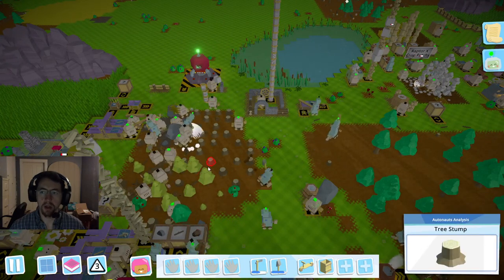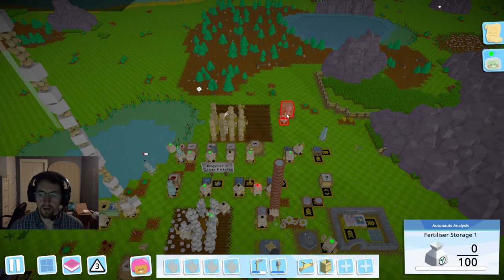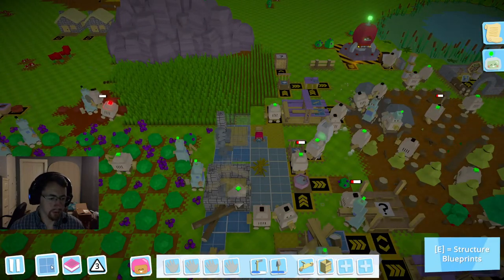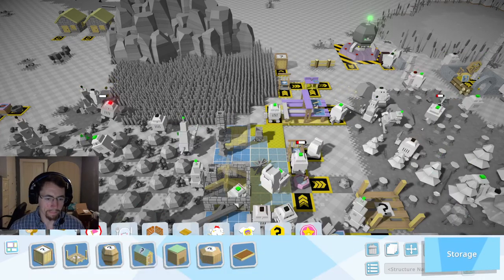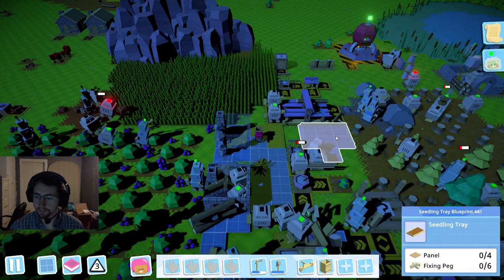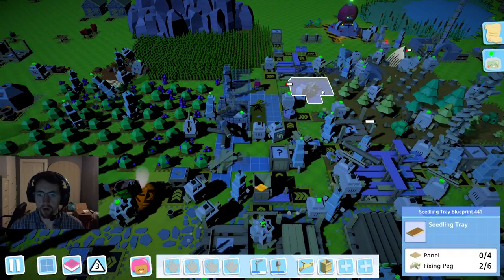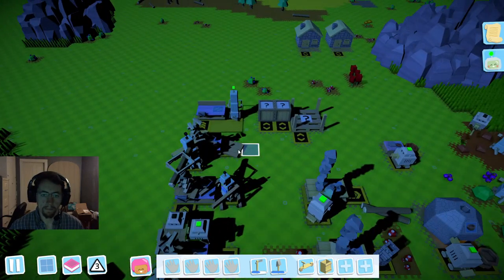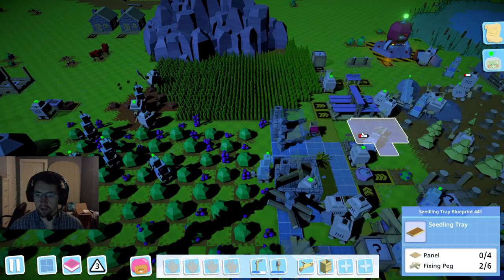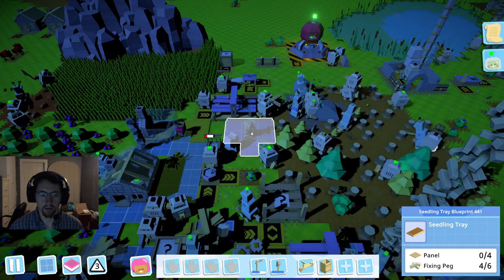That seems to be why. So we're going to start using the tree compost — there's the compost. We're going to start using the tree seedling tray — let's see about building one of those. We're going to go ahead and pop that one into place. We're going to need four panels for that one, so it's going to be a little bit more complicated. We do have a couple of panels over here, so that's good. As soon as we get the pegs popped in, we can start using those.